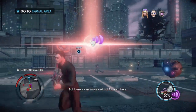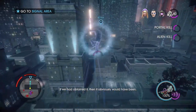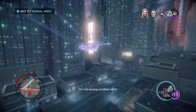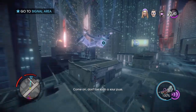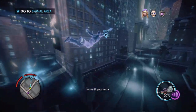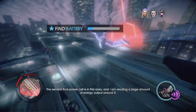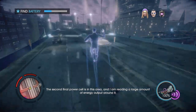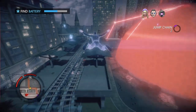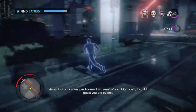But there is one more cell not far from here. Hold on. You said that was the final one. If we had obtained it, then it obviously would have been. You okay, boss? I'm not saying another word. Come on. Don't be such a sourpuss. Nope, not going to make this go any worse. The second final power cell is in this area, and I am reading a large amount of energy output around it. Let me guess. That means something bad. Given that our current predicament is a result of your big mouth, I would guess you are correct.